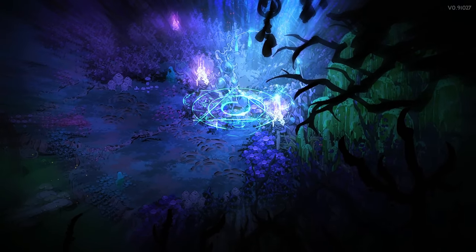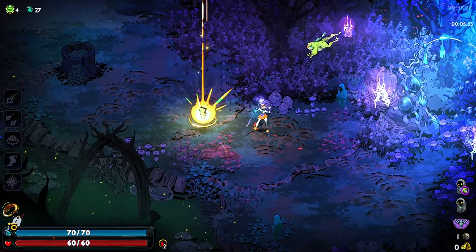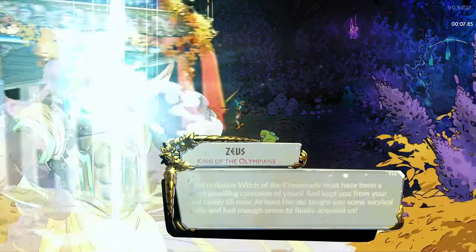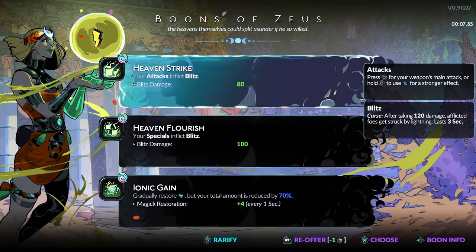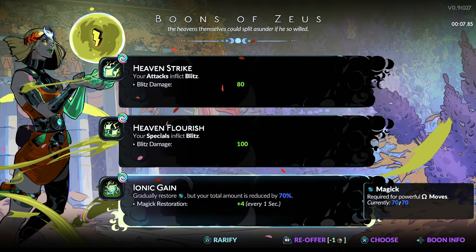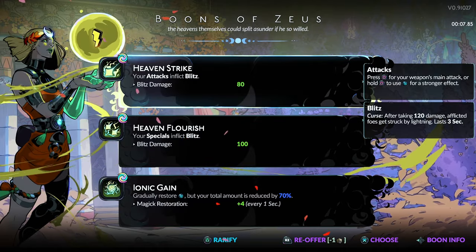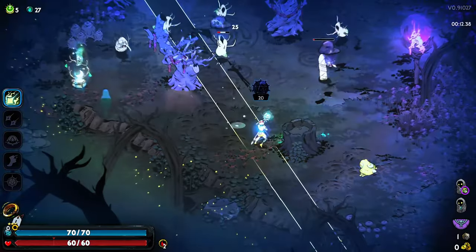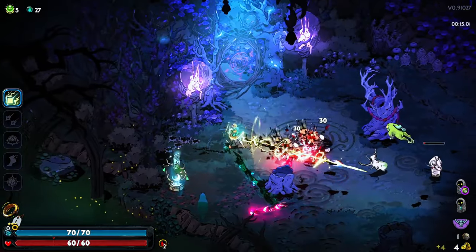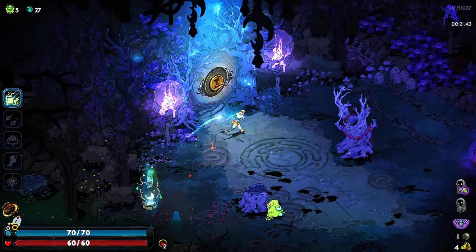Hey, welcome! I literally just started playing Hades two days ago, so I'm not as far as others. But I love the game, and what I want to try right now is playing the first weapon with Zeus without using any of the magic — mana, magicka, whatever it's called. I haven't killed Kronos yet, so let's see how it goes. We're really not gonna be using much of the cast — it's mainly basic attacks.